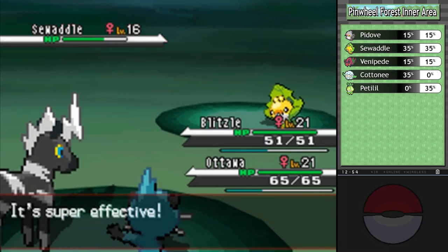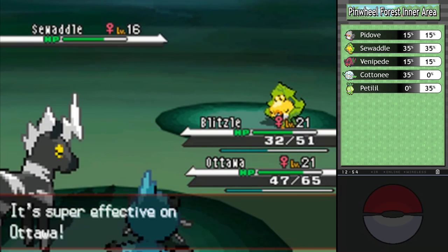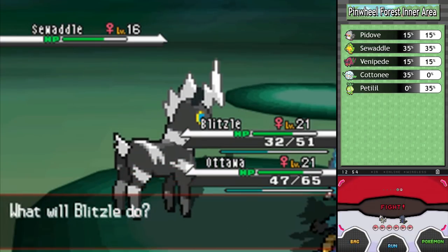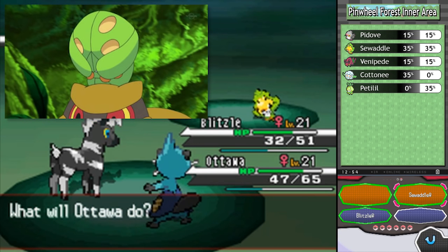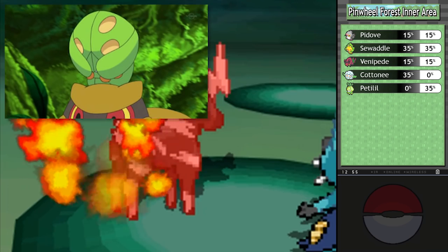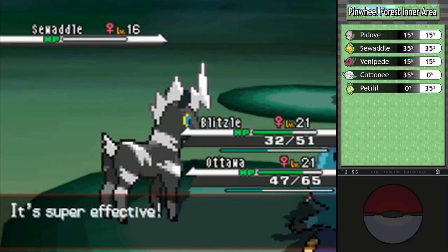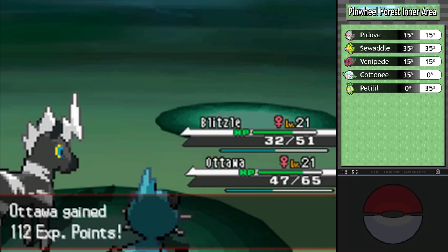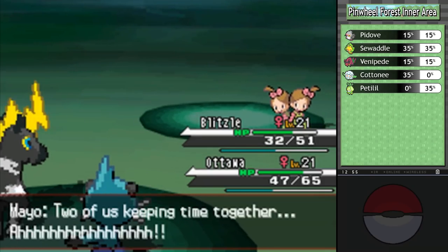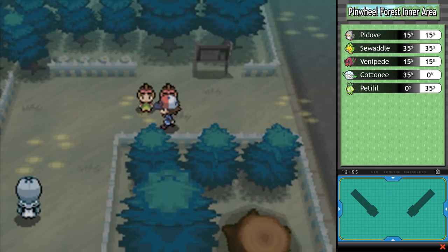I've raised a Sewaddle before as a serious team member, and Incinerate didn't even do half the HP. These Sewaddles were it - I was higher level than them too, it was really bad. On the note of Sewaddle, I don't really want to get into the encounters quite yet - I just want to stop for a moment to appreciate how cute Sewaddle is. If you've never seen it sleeping, you deserve to see something that cute someday in your life. It's also implied that its mother makes that little leaf hood for it while incubating the eggs. It's hands down one of my favorites of all time.